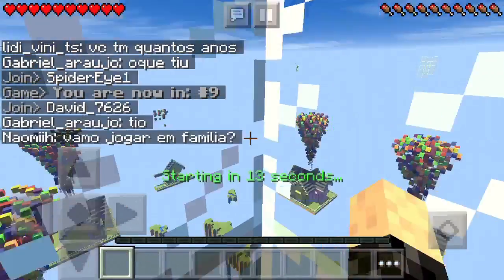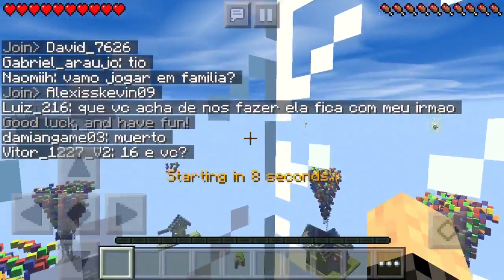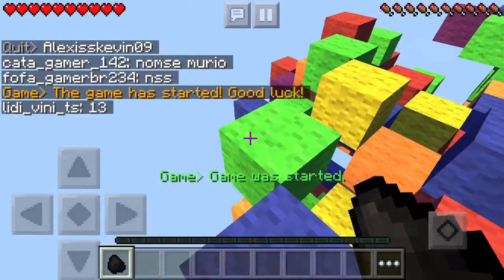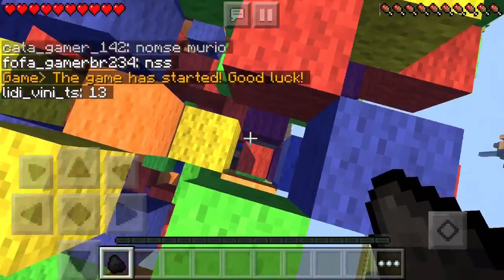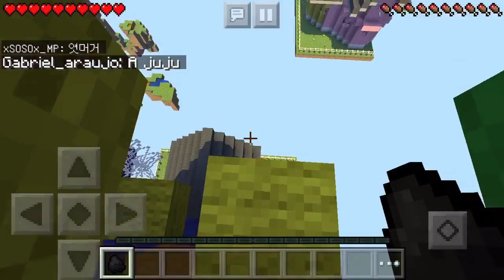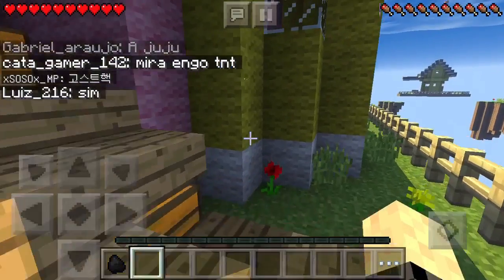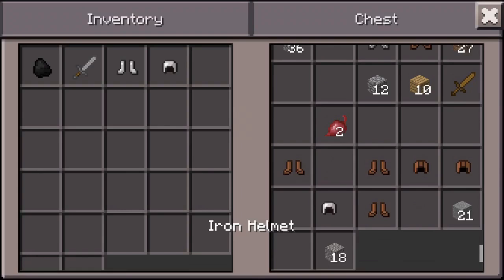Hello everybody and welcome to another Minecraft Pocket Edition video. This one's on the Lifeboat Sky Wars, on an 'Up'-themed map - there's a house and balloons. I have the teleporter kit, which is basically an ender pearl if you know what that is from Minecraft PC.